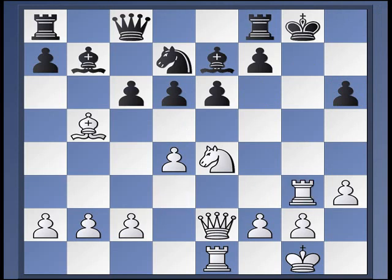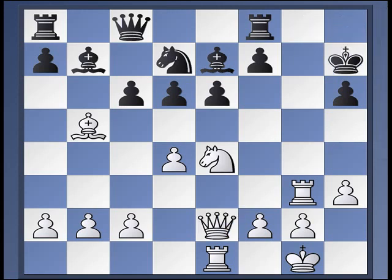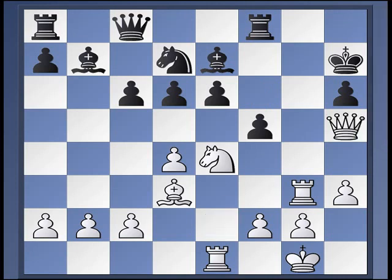Let's look at gxh6 — this has some nice lines. Rg3 check, and now if Bg5 we just take with the knight — that's winning immediately. King h8 makes no sense because of Qh5, so the king's got to come to h7. Since Bg5 we just take the bishop. So king h7, and now Bd3. Here it looks like f5 is the most sensible move. If king h8, Qh5 and we're threatening Nxd6 discovered check, and Nf6 check followed by Qh5 even better — that forces mate. So f5, and now if Qh5, black has to be a little careful.